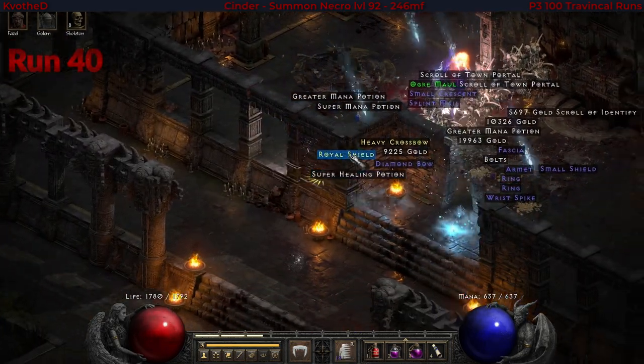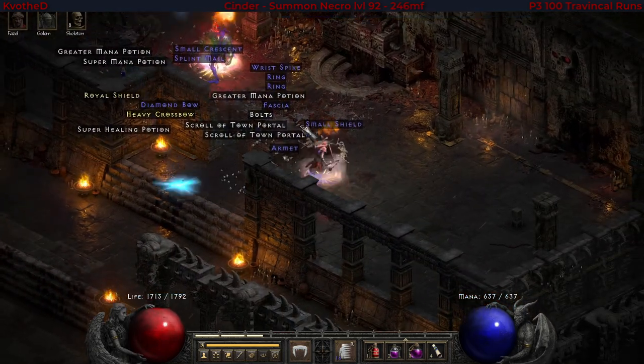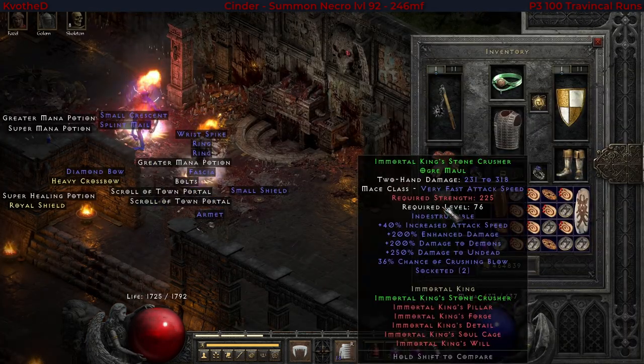And another lame drop from Travincal — another Ogre Maul. This is another IK Stone Crusher.